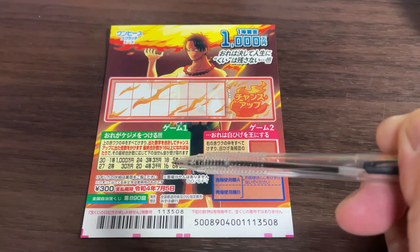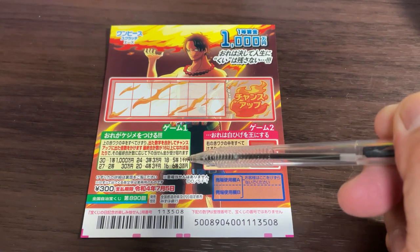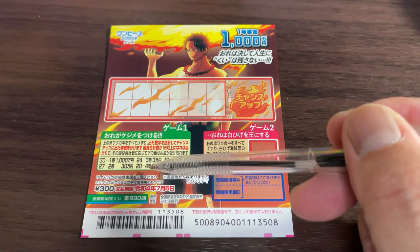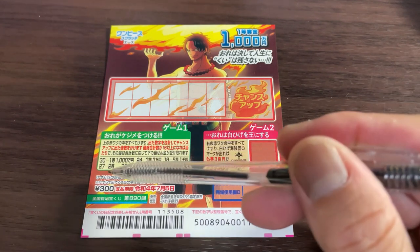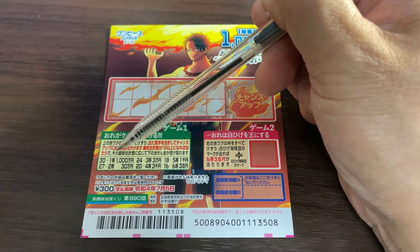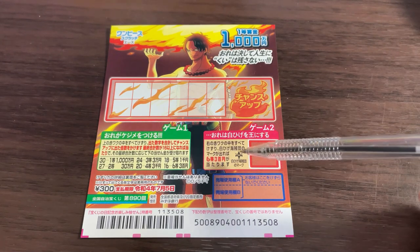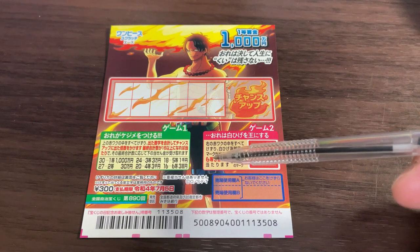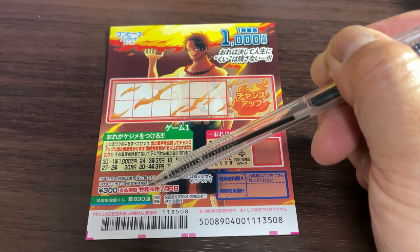You need a minimum of 16 points to win the last prize, Rokuto, which is 300 yen. If you get 18 points, that is the fifth prize — you win Sen En. If you get 20, that is Yontoh — you win San Zen En. If you get 24, that is Santoh — you win San Man En. If you get 27, that is Nitoh — you win San Jun Man En. And if you get 30, that is Itoh, the first prize. The ticket expiry is July 5th, Reiwa 4, that is 2022.